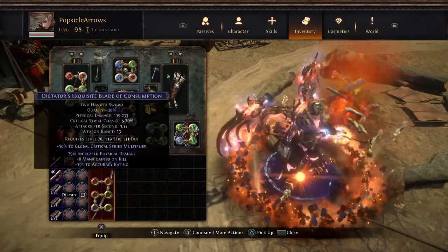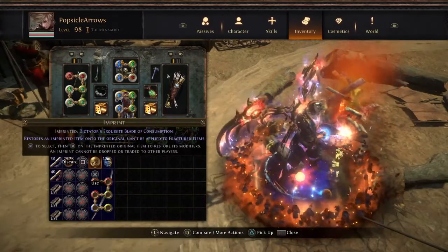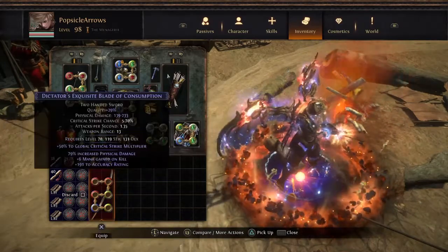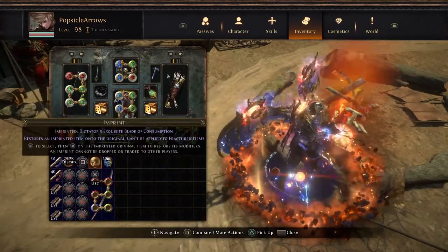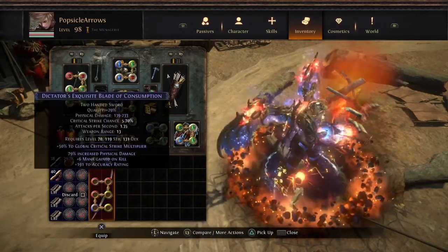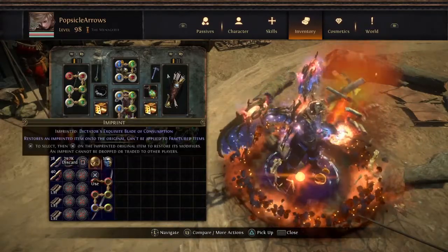I've already done the first step — I've already created an imprint. Now if you see it says Dictators' Exquisite Blade State of Consumption on the imprint, that's how you know it's right. The same thing. So what this does is when I apply this to the item, it'll reset it back to its original save state. So without further ado, let's go.